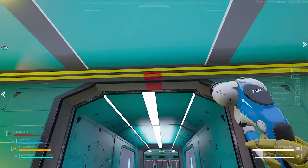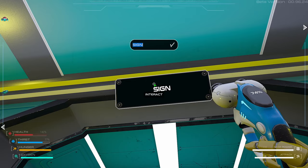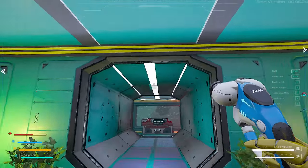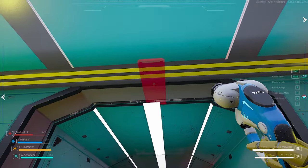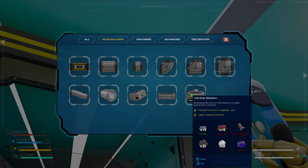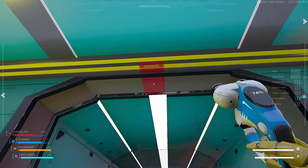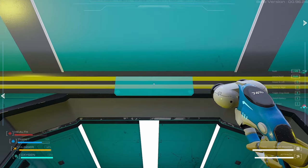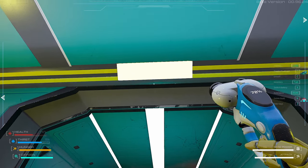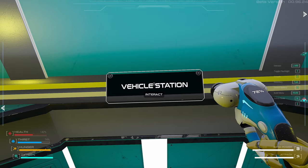Let's put in here — perfect, oh my god, gotta love it. Workshop — just like that. And in here we'll call this the vehicle bay. It's not exactly... actually how is it called? Vehicle station. Okay, I like it. Bay implies something else. Not to my liking but it'll have to do — perfect!